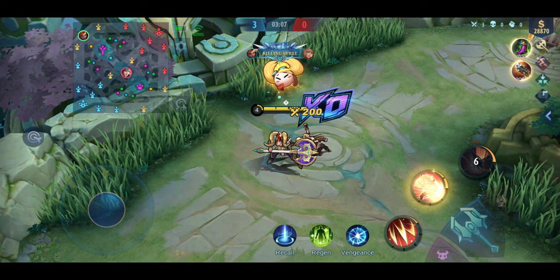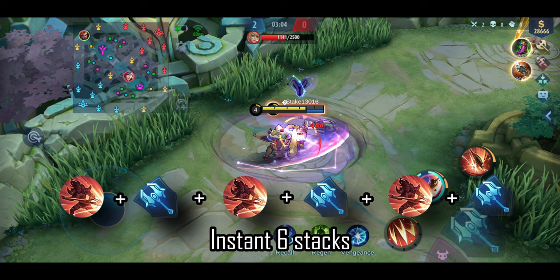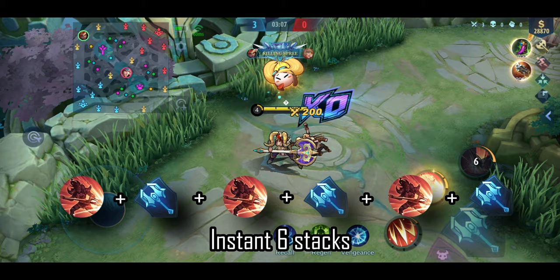As you saw in that sequence, Hilda's damage is still powerful whether she's up against a squishy hero or a tank. Just remember to always max out her stacks before using her ultimate. Doing so will unlock its latent abilities. Besides having a huge base damage, her ultimate is capable of penetrating a portion of your target's defense. In addition to that, it scales according to the main target's max HP. The higher their max HP is, the greater the damage will be.